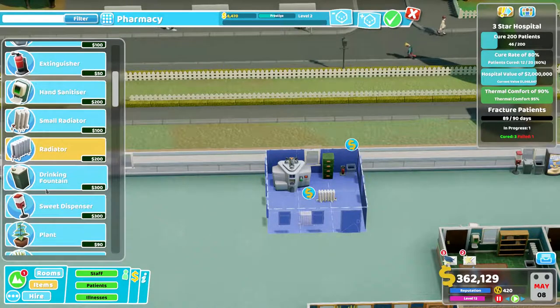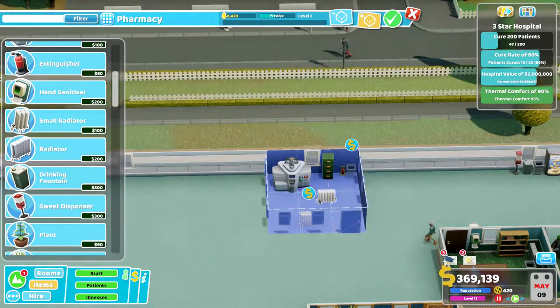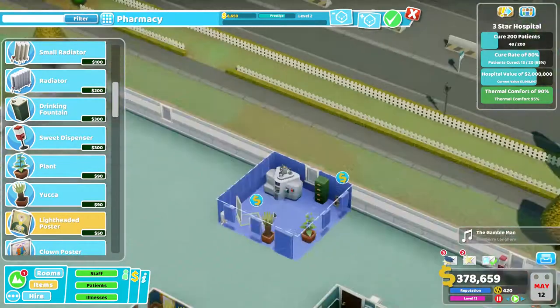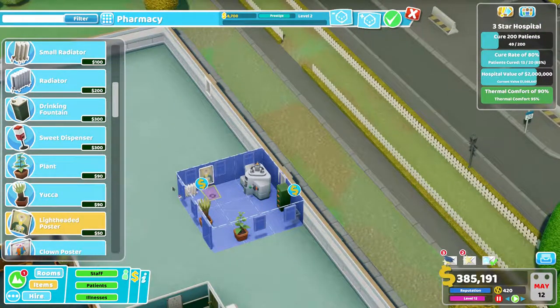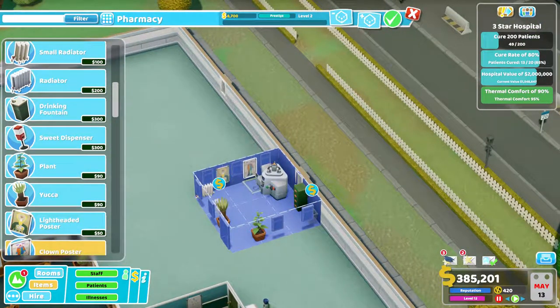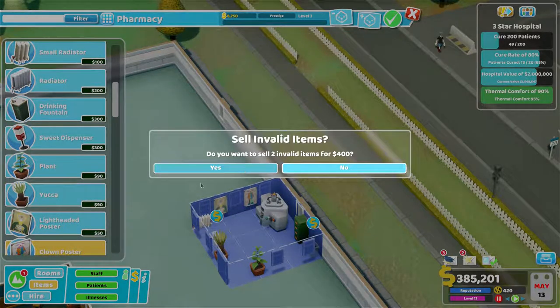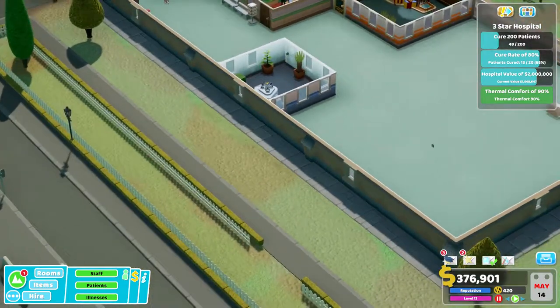We'll need a radiator in there — probably not the best place to put it, so I'll put it next to the side like that. Let's get a plant in here, a couple of plants in there. Let's try and get it up to level three prestigious. There we go, up to level three. Sell those two invalid items.